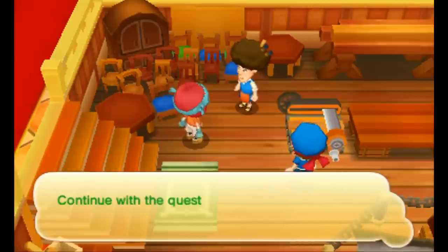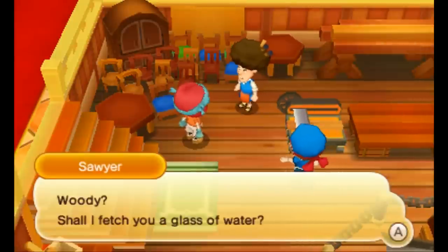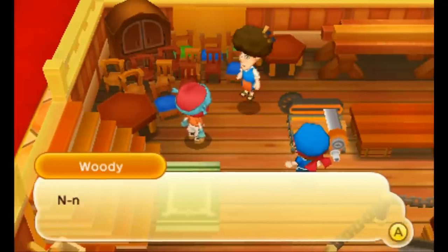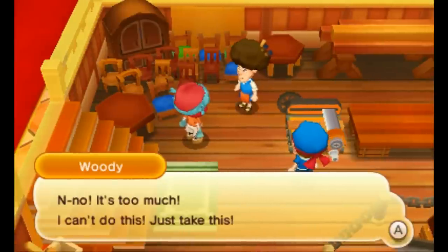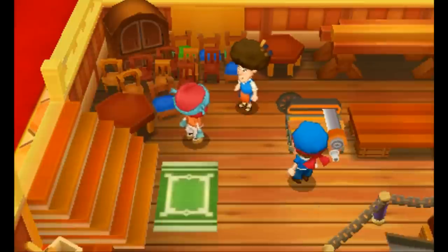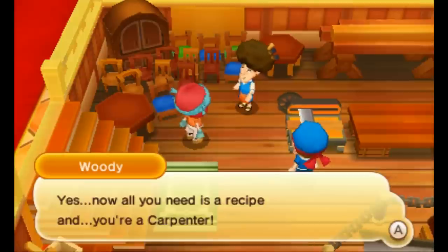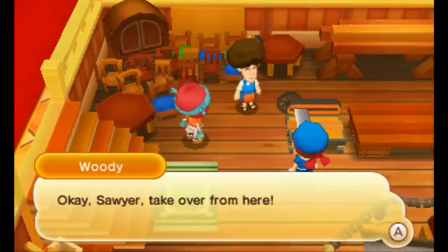Now we want to go through the introductory quests. 'Woody, shall I fetch you a glass of water?' 'No no, it's too much, I can't do this, just take this — makeshift saw. Yes, now all you need is a recipe and you're a carpenter.' Okay, so take over from here — 'this again, the fledgling carpenter following greatness.'